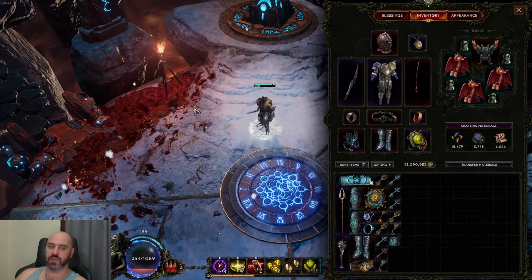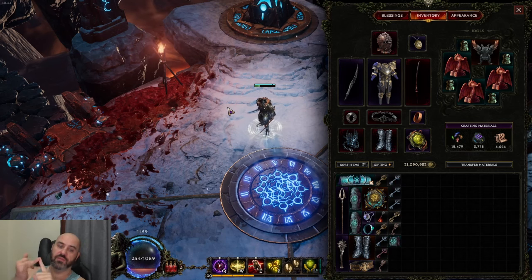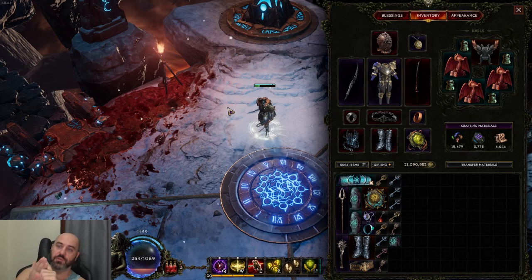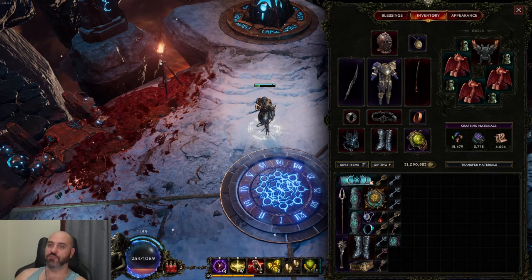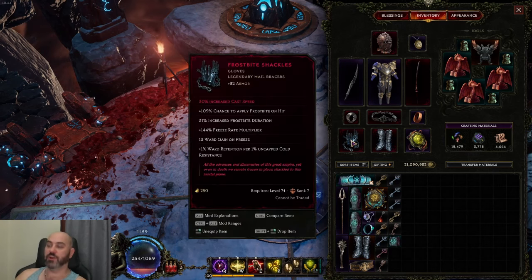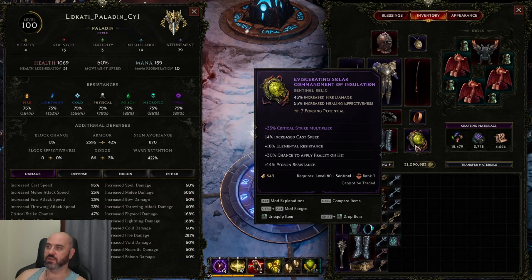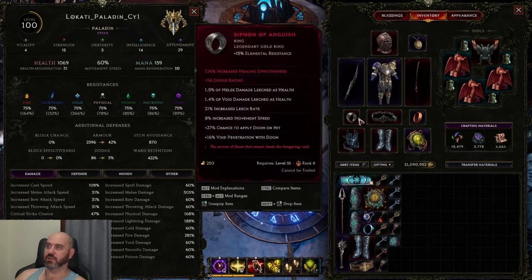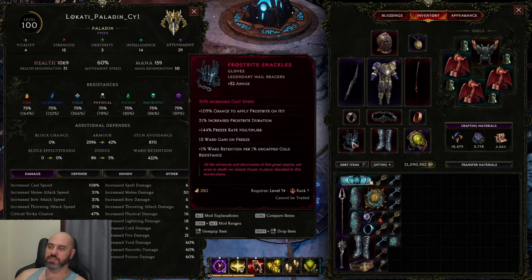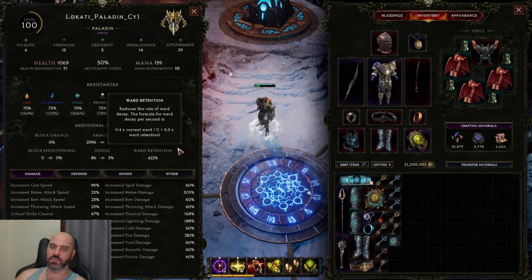As you're pushing up into 850 corruption, you're going to have to start layering defenses. You have a few options: you can scale armor, scale dodge, use a shield, or get ward retention. I chose ward retention because I think it is a better overall choice for pushing higher corruption. We went with Frostbite Shackles to gain 1% ward retention for every 1% uncapped cold resistance. We have cold resistance up to 366% because we have cold res, elemental res, and more cold res and elemental res across multiple gear slots. Frostbite Shackles give you a nice scaling of ward retention to boost your defensive layers for ward generation with Healing Hands.